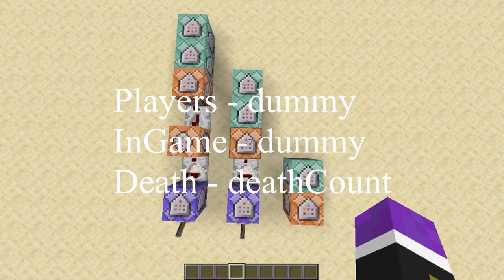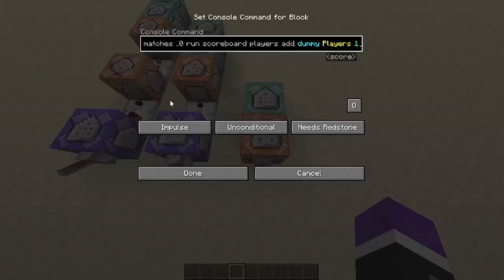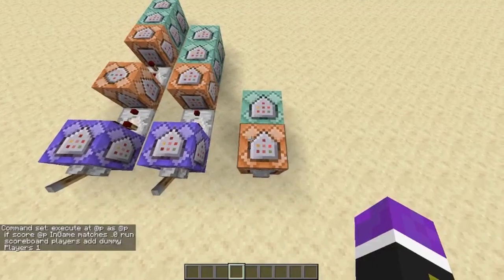The third and last one being 'death', with the objective being death count. The first command block is to detect if a player is out of a game — it will add one to the player count, just to let the game know that there's one extra player coming in.